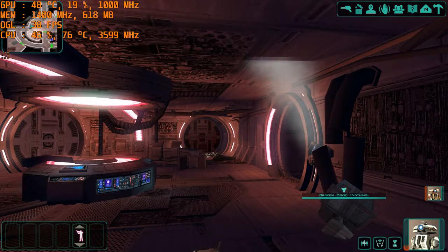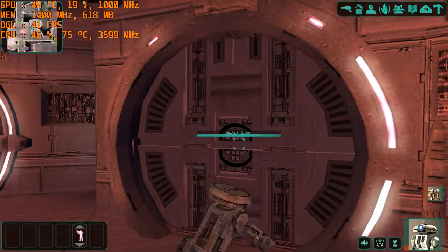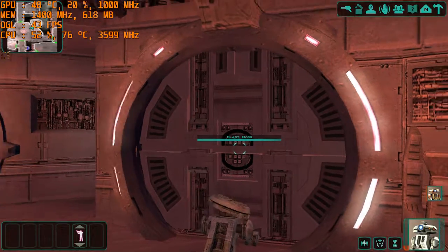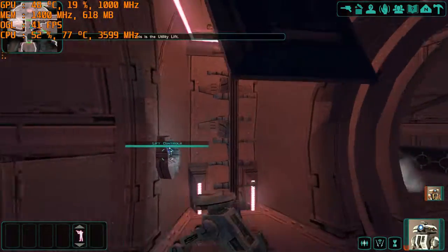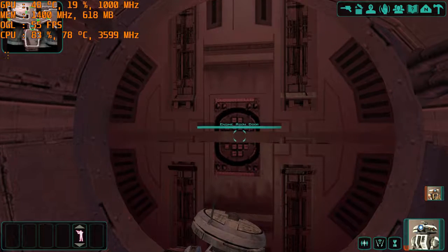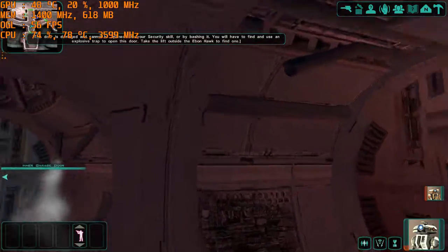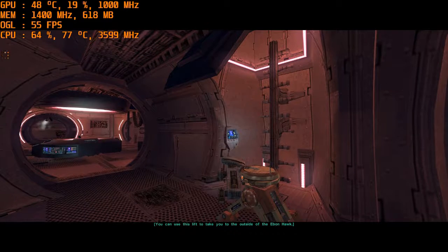This is the main hold. You can hear a banging noise coming from the other side of the door to this storage compartment. The door is sealed shut and cannot be opened from the outside. This is the utility lift. This is the engine room. This door is damaged and cannot be opened with your security skill or by bashing it. You will have to find an explosive trap. This is the utility lift — you can use it to take you to the outside of the Ebon Hawk.